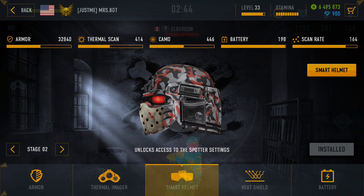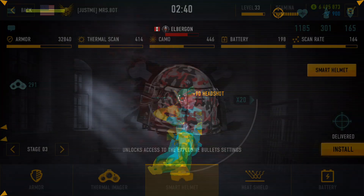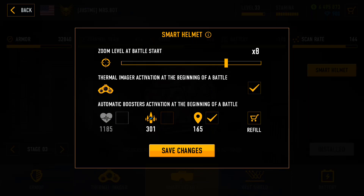Struggling to deal with some stubborn enemies who simply refuse to die? Smart Helmet Stage 3 will transform you into a one-shot killing machine by automatically turning on the Explosive Bullet Booster.